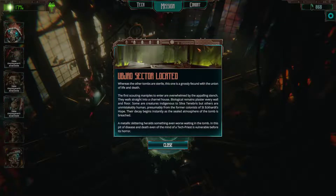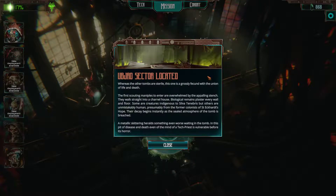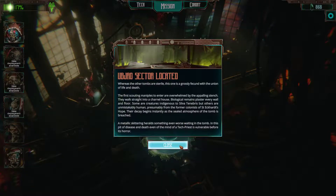Up Joe Sector located. Whereas the other zones are sterile, this one is glossy fecund with the union of life and death. The scouting manipulates to enter are overwhelmed by the appalling stench — they walk straight into a charnel house. Biological remains plaster every wall and floor; some are creatures indigenous to Silver Tenebrous, but others are unmistakably human, presumably from the former colonists of Saint Eckhart's Hope. Their decay begins instantly as the sealed atmosphere of the tomb is breached. A metallic skittering heralds something even worse waiting in the tomb — in this pit of disease and death, even the mind of a tech priest is vulnerable before its horror.